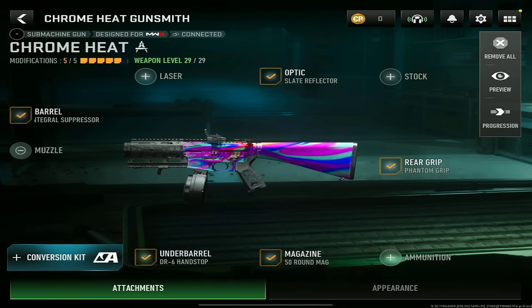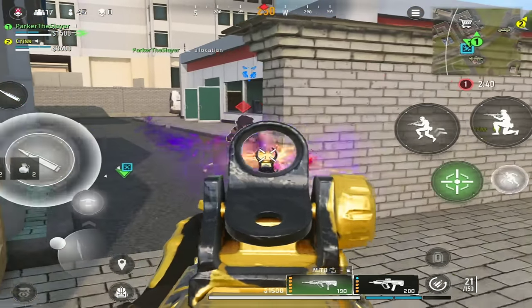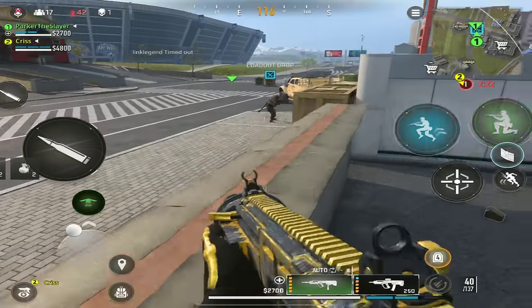For the AMR-9 loadout: optic, you want the Slate Reflector; barrel, the Tectonic Micro Integral Suppressor; underbarrel, the DR6 Hand Stop; magazine, the 50 round mag; and for the rear grip, the Phantom Grip.